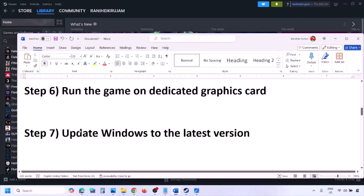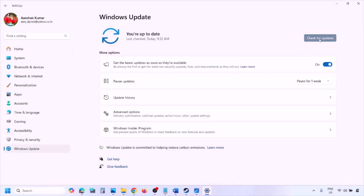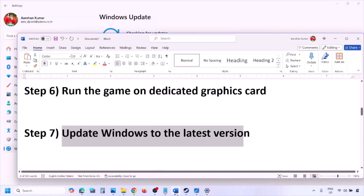The next step is to update Windows to the latest version. Go to Windows Settings, then Windows Update, click Check for Updates. Once all updates are installed, restart and after the system restart launch the game and check.